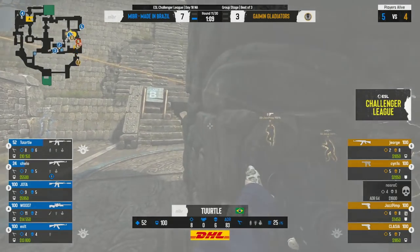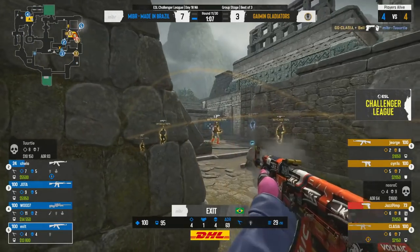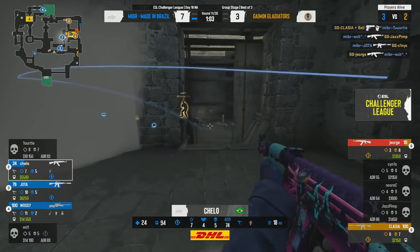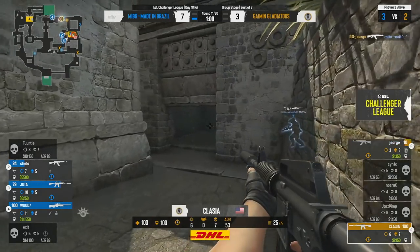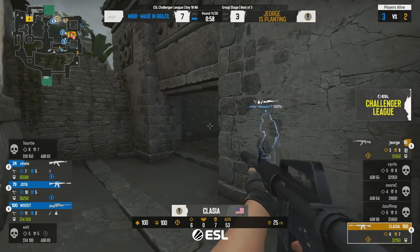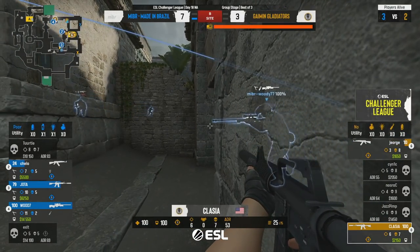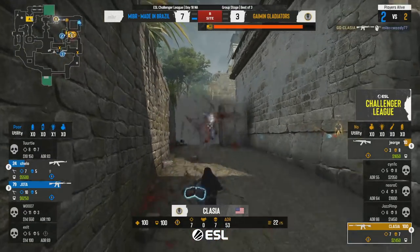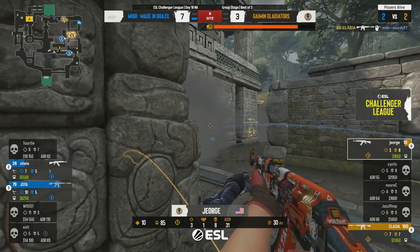He gets the headshot on Carson at the end. A gray flashing thrown — but it's Classy to find that opener. Exit doesn't get a combo, and Gladiators — don't look now — but they have control of this site, although it's very very precarious. Classy up close though — he's not going to clear this, he doesn't expect it to be so far forward.